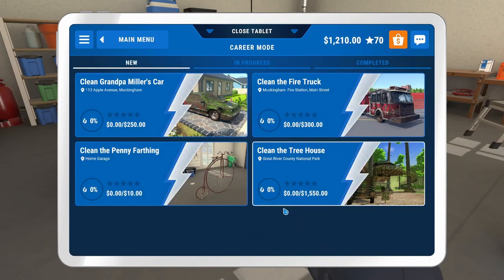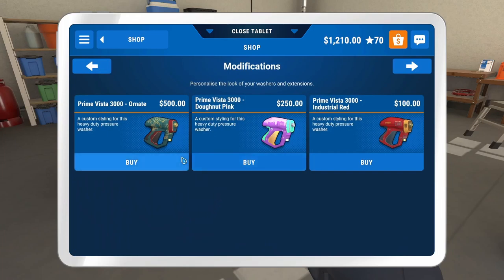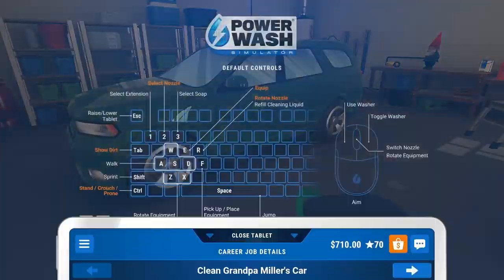We got a penny farthing job for ten dollars too. We might hit that up in this episode as well. Let's do Grandpa Miller's car first. 'Hello Duck, I hope you're as good with cars as you are with houses, because I've got my old wagon out of the garage and it's dirtier than a dung beetle's Christmas list. It still turns over fine but I'm not taking Dolores out for a spin till it's gleaming. Thanks, Leonard.' Okay Leonard, let's do this.